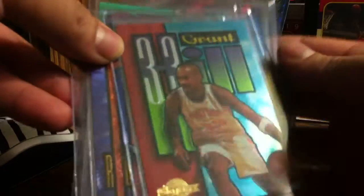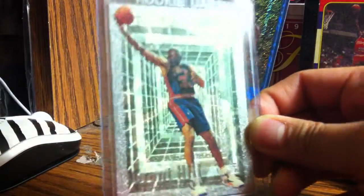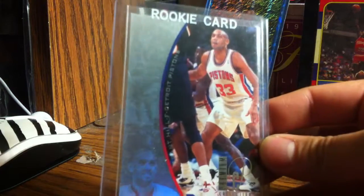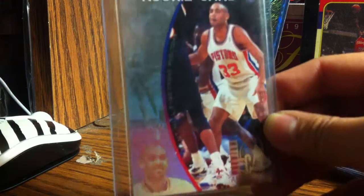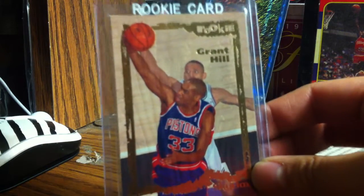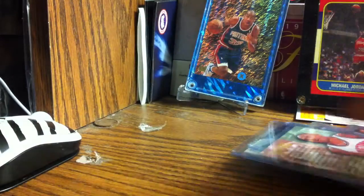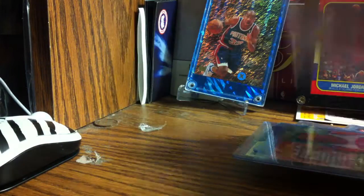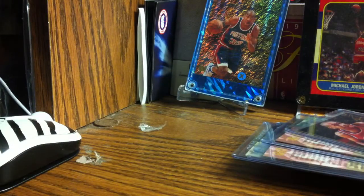That one's embossed, another foil, and another foil. Cool cards. I have a rookie card from Topps Embossed - this one's actually cool. I have one from 94-95 SP - you can see Shawn Kemp in the back. I have a rookie card from Emotion, and a First Year Phenoms from Fleer.